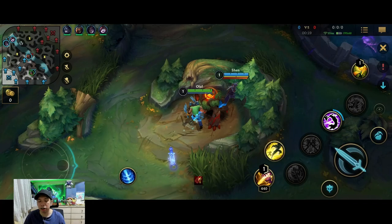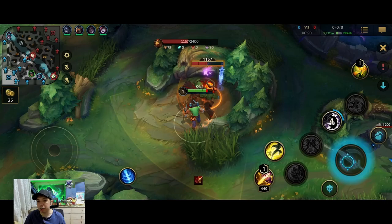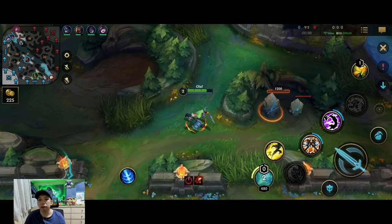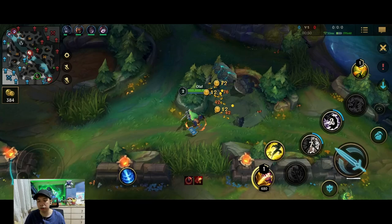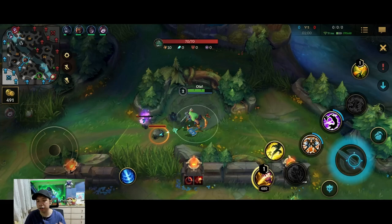The clear I'm doing here is the red side clear — red buff, Krugs, Raptors — and I look to contest the scuttler wherever Jax goes. I start my third skill because it is the fastest clearing skill at level one. You'd only want to go first skill first if you're looking for an invade or want to catch someone at level one. Going third then second is safer and more efficient for clearing the jungle.